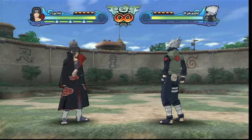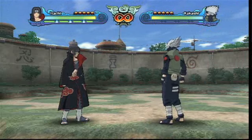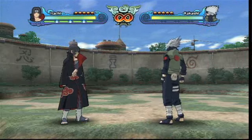To avoid guard crush, you want to sidestep, attack, or even let yourself get hit if necessary, so you don't lose your chakra and end up in a free combo situation.